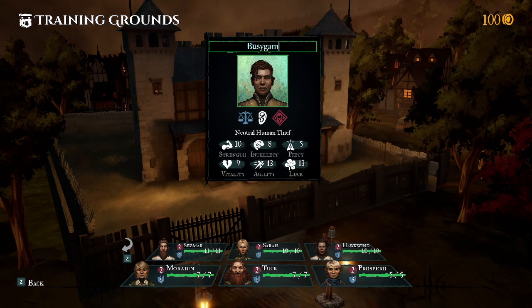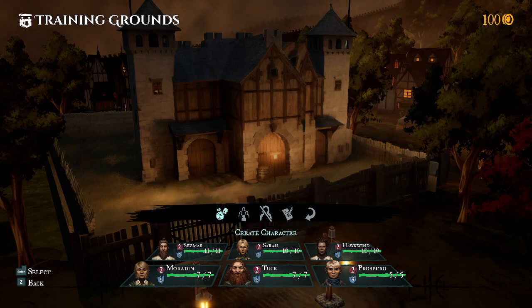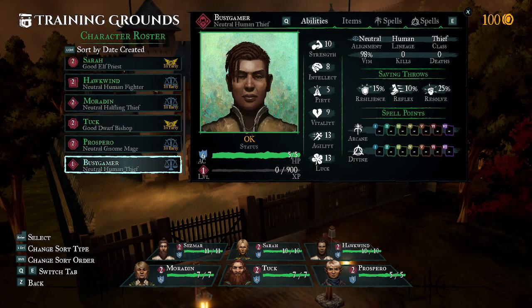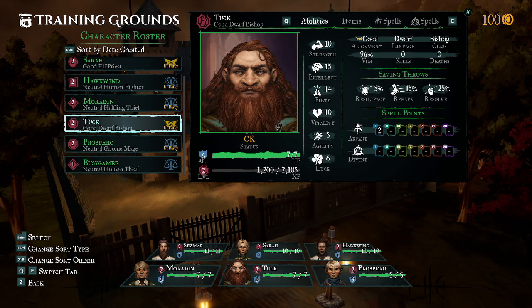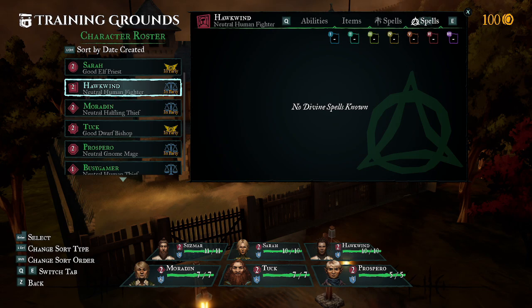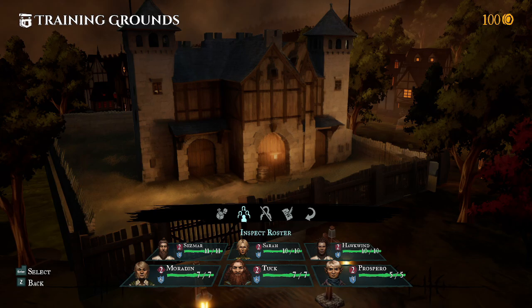Busy Gamer has been added to the roster. I want to see how he compares to our pre-made thief. They went all in on luck and agility - maybe because of the racial bonus for being a halfling as well. That's interesting. I think they're going to set us up for success in a lot of ways since you're meant to learn the ropes here.